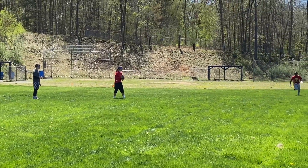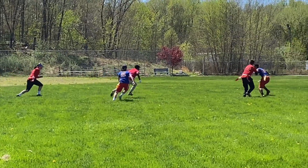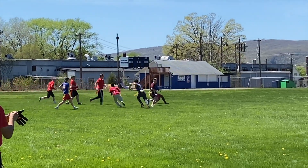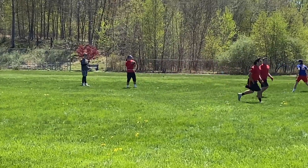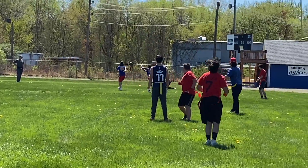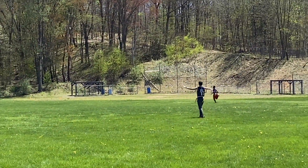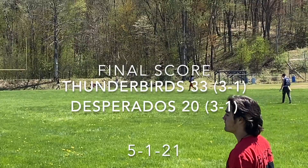The Desperados get the ball back. Quarterback Caleb Scully well over hits Josh Pierre and he gets a very nice run. With a chance to tie or take the lead, Caleb well over makes a pass but it's intercepted by Brahim Patterson, who takes it all the way for a pick-six and the Thunderbirds win the game 33 to 20, advancing to three and one and ending the Desperados' undefeated streak, who also fall to three and one.